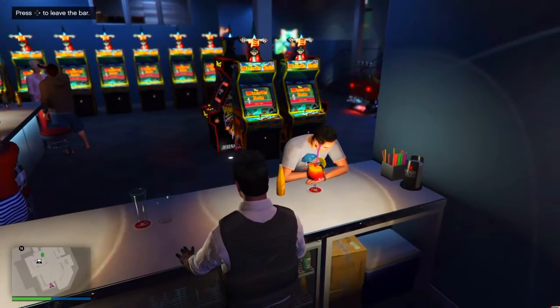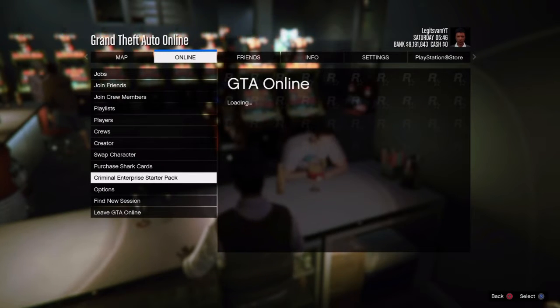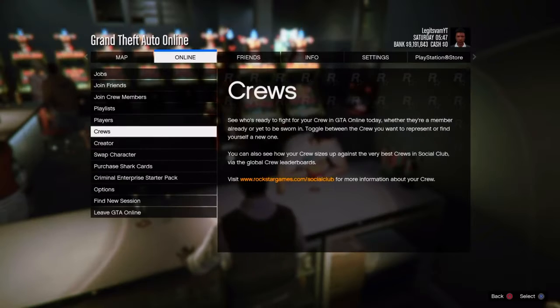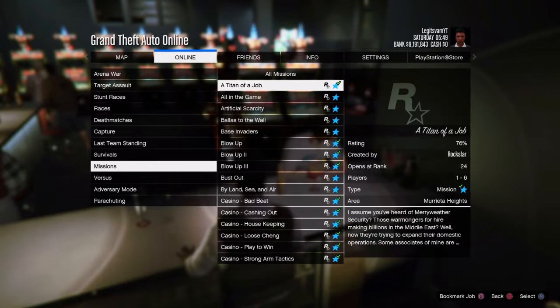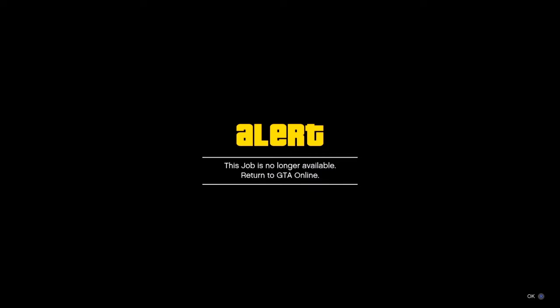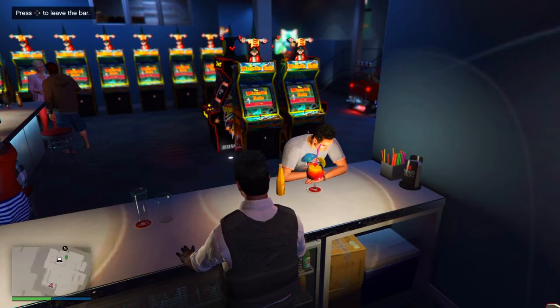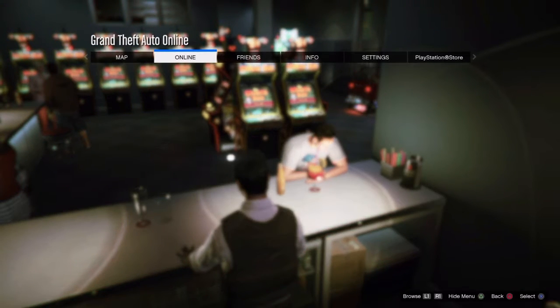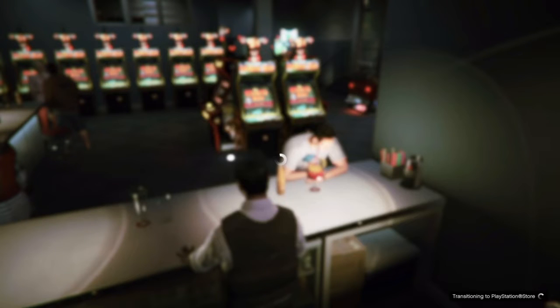When you're in there, press the option button, go over to Online again, go to Criminal Enterprise Starter Pack, back out, go to Jobs, Play, Rockstar Created, Missions, find a job title and start it up. This alert should pop up — click OK. You should see yourself frozen like this, and if you move your joystick you won't look around. Then go over to Purchase Shark Cards and back out of everything.